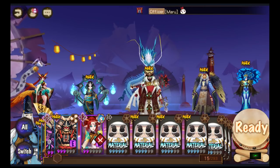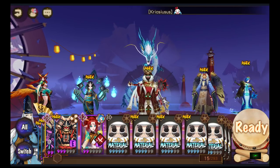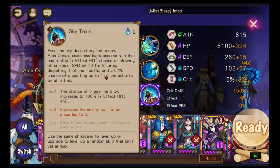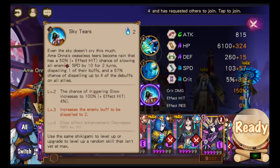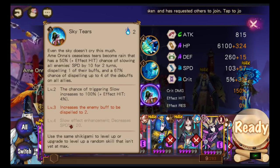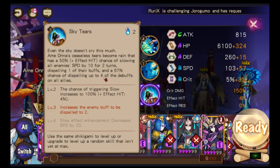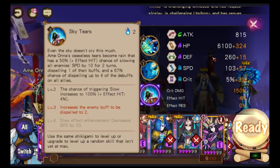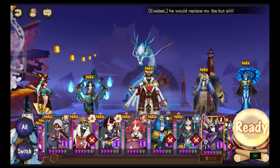Let's go over Amiona's skills. She has Ceaseless Tears Become Rain, which has a 50% plus effect hit chance of slowing all enemies' speed by 10 — this slow becomes 100% chance and 20 speed reduction once fully skilled. She also has a chance of dispelling up to four debuffs on all allies, which is really useful if you're getting debuffed. She's quite an essential unit. Once she moves, she applies the slow debuff on all enemies, then Hoga moves.